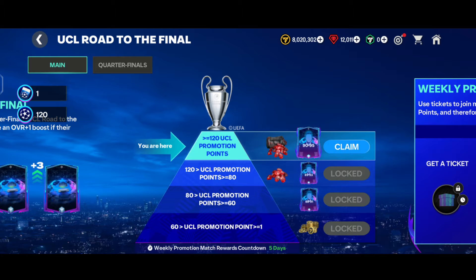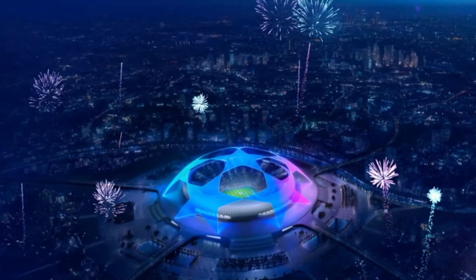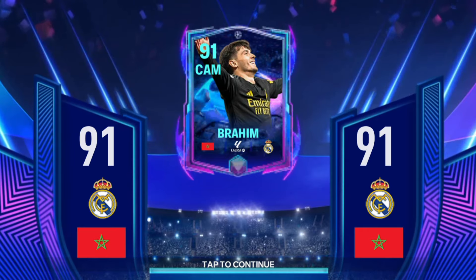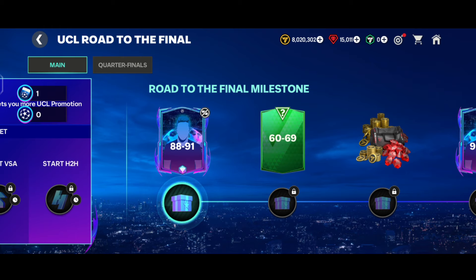Here comes the UCL Road to the Final pack. The walkout is a Morocco CAM from Real Madrid - we got the 91-rated CAM Brahim from the UCL Road to the Final event. That is not a great one to be honest. Along with it we got 3000 gems.